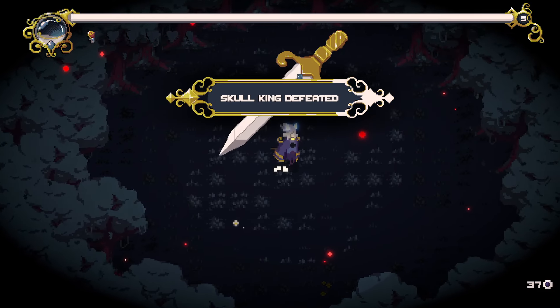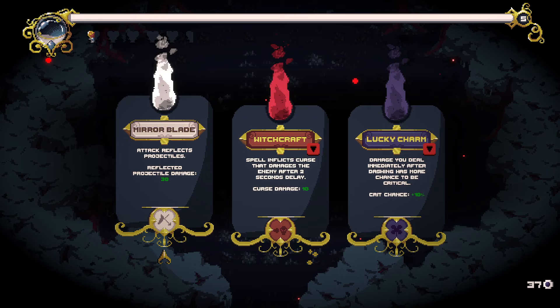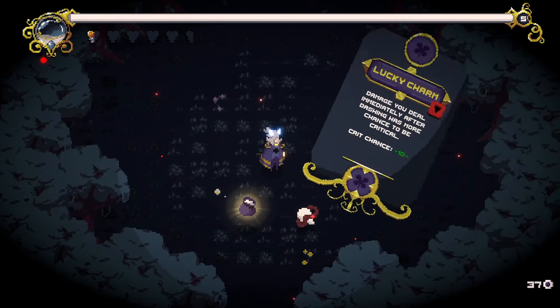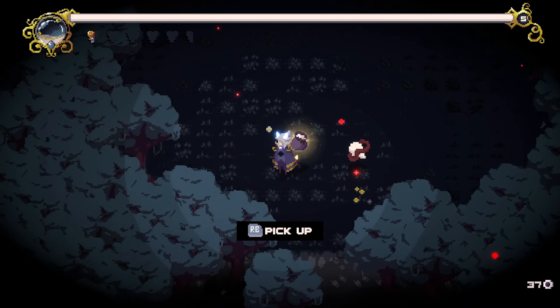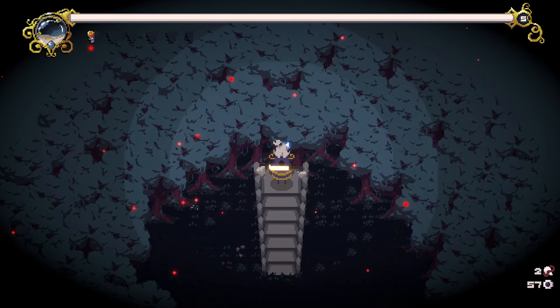We beat him with half a heart! Skull King defeated, let's go! Oh man, I did not think that was going to happen. Attacks reflect projectiles. Spell inflicts curse that damages the enemies after two seconds. The damage you deal immediately after dashing has a chance to be critical — yeah, let's do that one. Oh, this is the tooth. That's what we need for the meta progression. There's two of them! Awesome. I think I needed two of them to make new buildings.